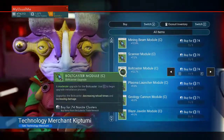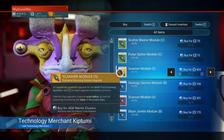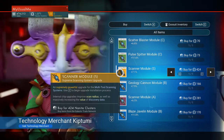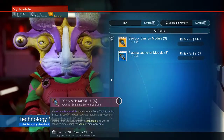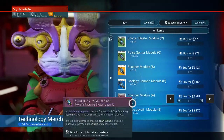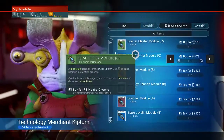These upgrade modules are for your multi-tool. What you want to do is get the very best scanner modules you can. The modules you can buy in the game are rated C, B, A, and S — C is the weakest, B is the next, A is next, and S is the best. This vendor has a scanner module S, a scanner module A, and a scanner module C.